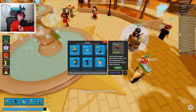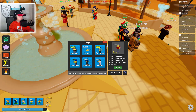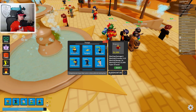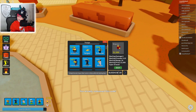And then we have b1rdhunter — 'bird hunter' with a one instead of an I and a three instead of an E. All right, so that's good. You've already redeemed that code.